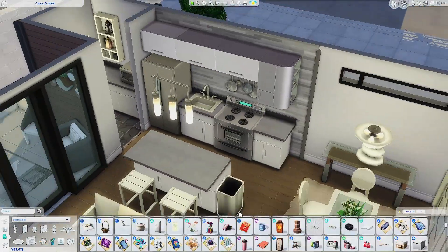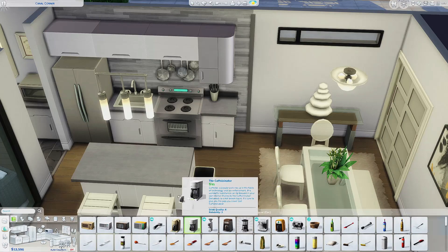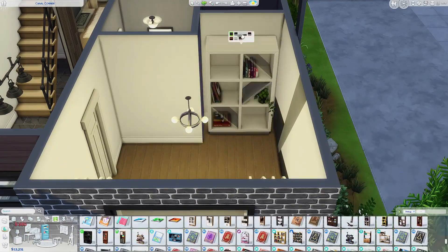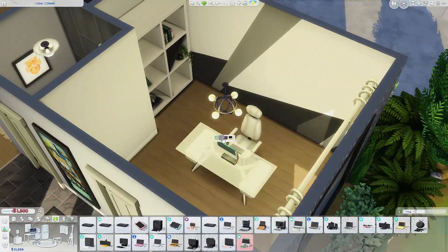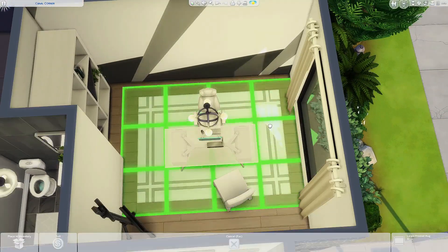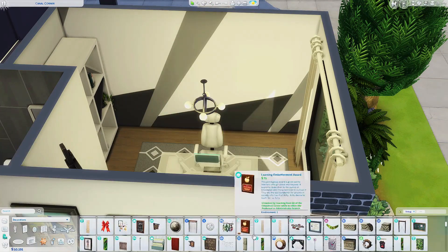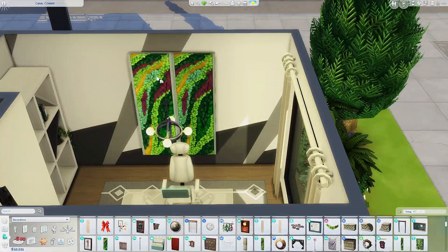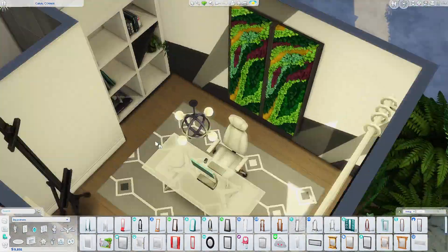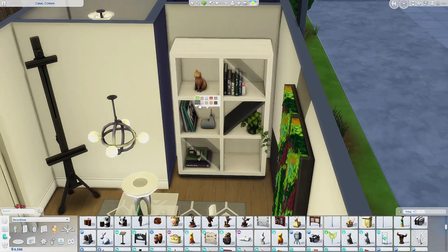I didn't know if I wanted to put laundry in this house — I actually didn't, which is unusual for me. I love including washers and dryers; if you wanted one it would probably go in the mudroom or you could take out one of the many closets. I really liked including all those built-in closets as a realistic touch, though I'm not the biggest fan of how they look aesthetically. Here's that office I was talking about — sometimes you'll see me change object sizes with the tool mod, but you don't need it to download the house.